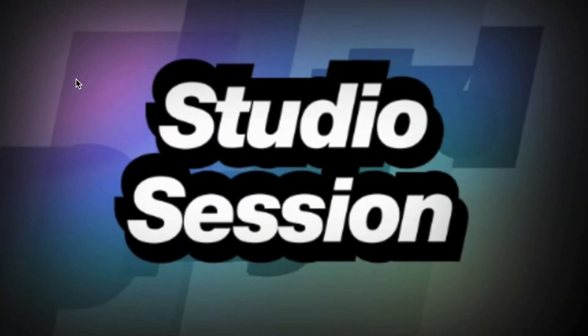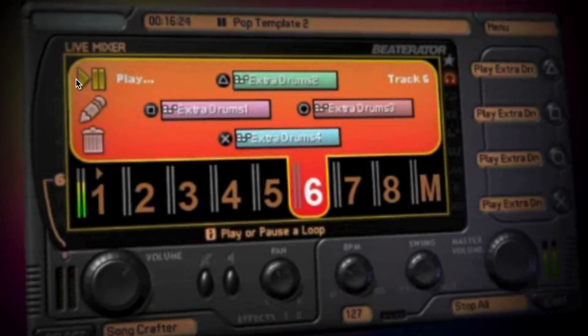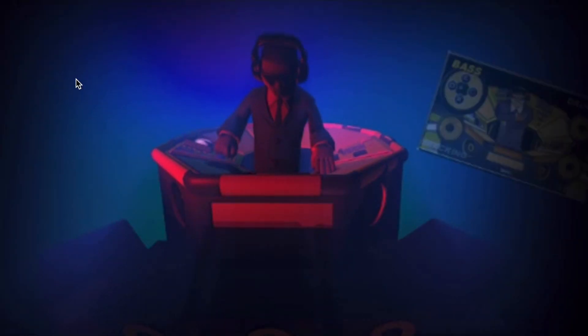In the Studio Session, you can choose to edit, remove, or play each loop. A loop is a short clip of music that is usually played over and over, like a melody, a drum pattern, or a bass line.